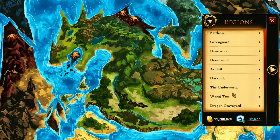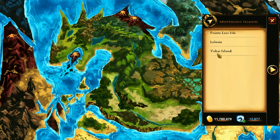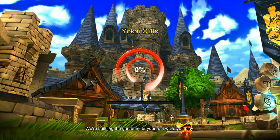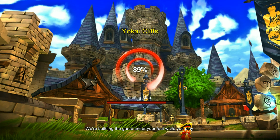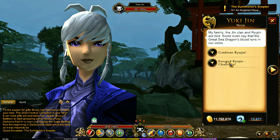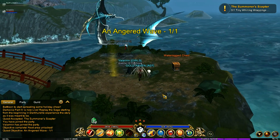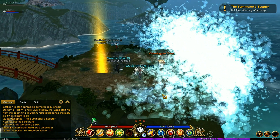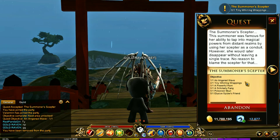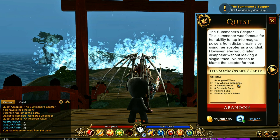The first place we're going is Yokai Island. Head up to Yokai Cliffs where the big dragon is, and talk to the person right there. You need to run this challenge — got the angered thing. I actually soloed that. I was trying to go in order but I'm going to skip this one and come back to it later.